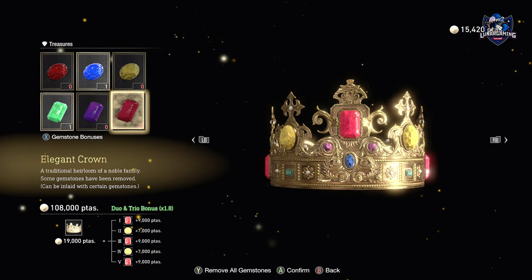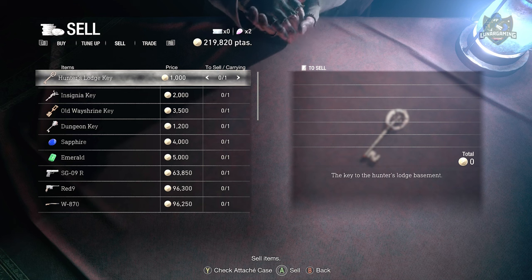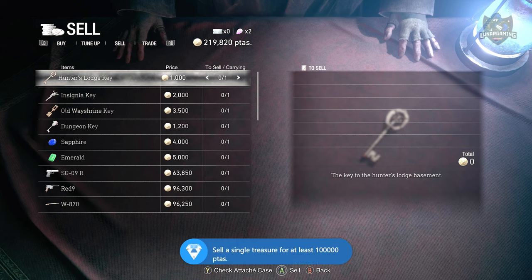So that is it guys — a quick guide on selling a treasure for more than 100,000 pesetas to unlock the trophy or achievement. If this was helpful, like and subscribe for more Resident Evil 4 Remake Guides, and I will see you in the next one.